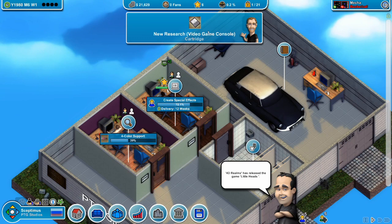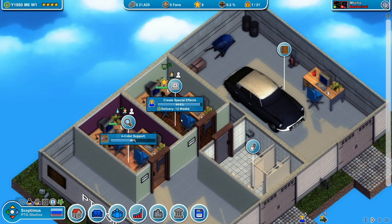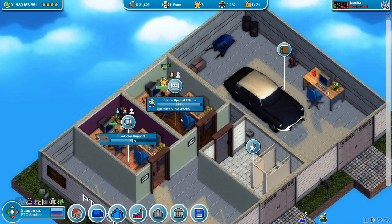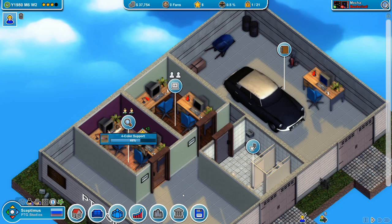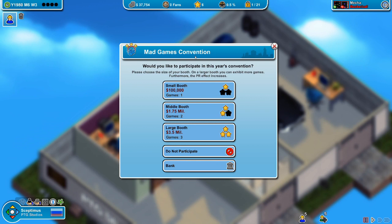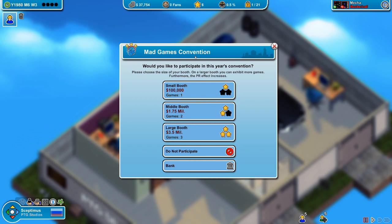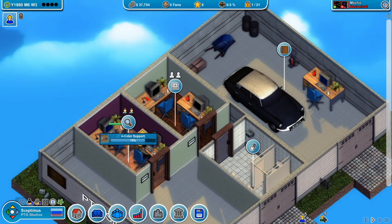There are new research things popping up - a new engine available from another company, and a new platform available which is a new console to launch stuff on. We're finishing our contract workload fairly easily. Now we're both going to be researching four color support - it'll go twice as quick. The Mad Games Convention pops up every year. If we're developing games we can promote them there, but this year we're not so we'll select 'do not participate' - though it will be very good to do in the future.